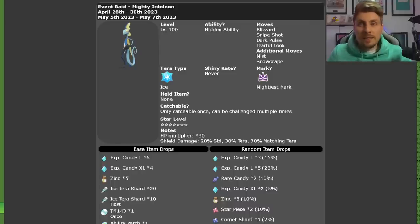It is going to have the Mightiest Mark. Its moveset is going to be Blizzard, Snipe Shot, Dark Pulse, and Tearful Look. Additional moves it's going to have are Mist and Snowscape.